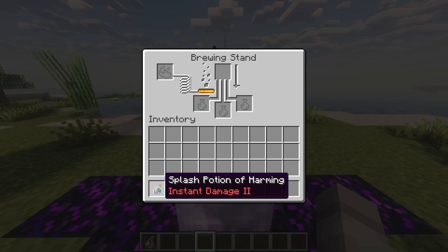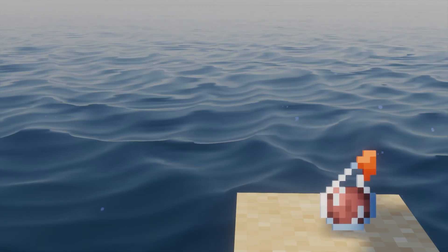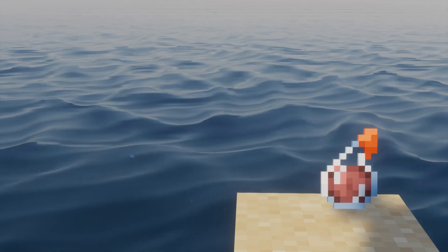Move it to your inventory and you're good to go. For the command lovers, to get the Splash Potion of Harming in Java Edition, type the following command.